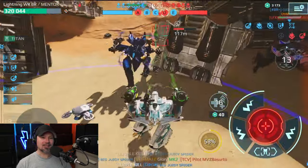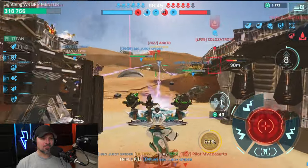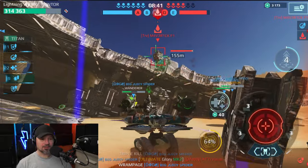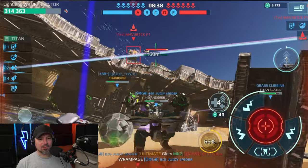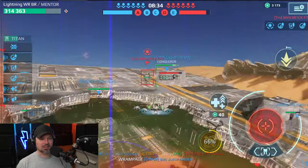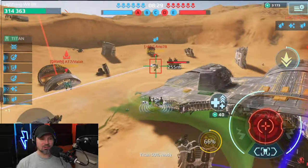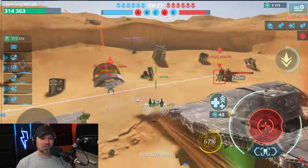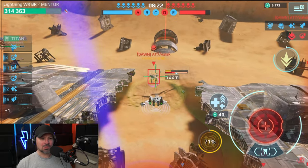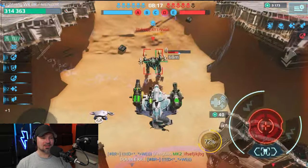I need to get some high-end squad gameplay to really get a feel for these before I can tell you whether you should build them. But so far I'm liking it. We want to go up on the roof and suppress that guy. Can we suppress through a shield? I'm not 100% sure. We want to make sure we protect the center beacon — it's very, very important to keep the center.